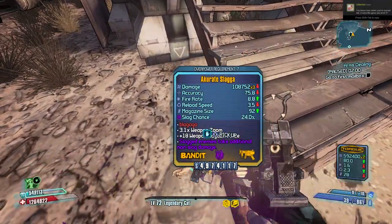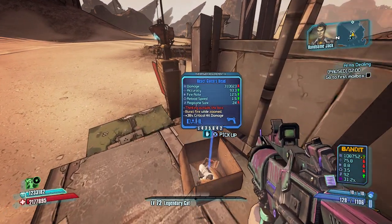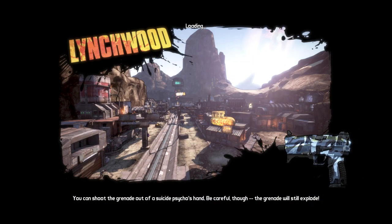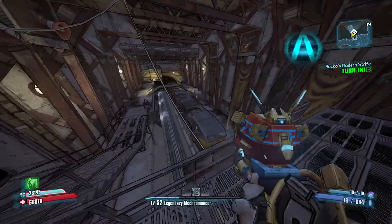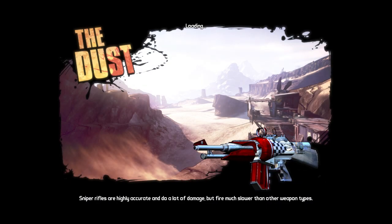A quick side note to this farming run: if you see this box appear over here in this corner, you can get yourself a Gwen's Head, which is a unique blue handgun. Definitely look for that. Now let's go ahead and skip to farming the Zaffords.